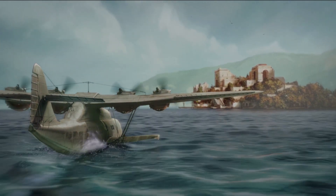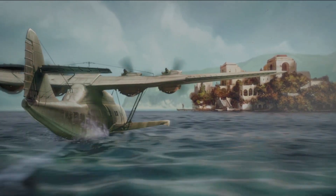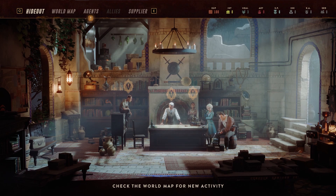Hey everyone, Raptor here and I'm collaborating with Paradox Interactive to bring you this tutorial on the Lamplighter's League. Welcome to Delvasto's Landing, a stunningly beautiful villa in the Mediterranean that serves as a hideout for you, your agents, and your boss in the Lamplighter's League.